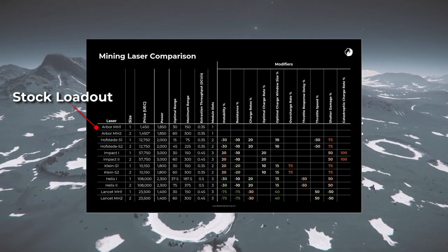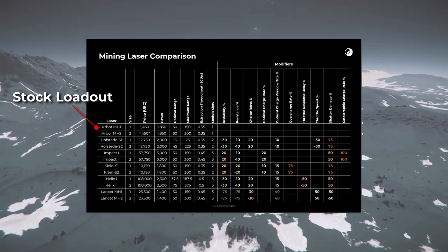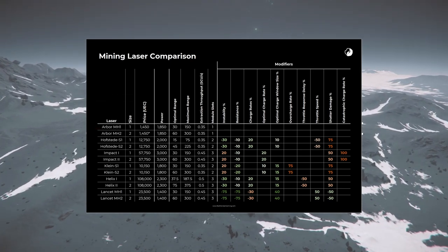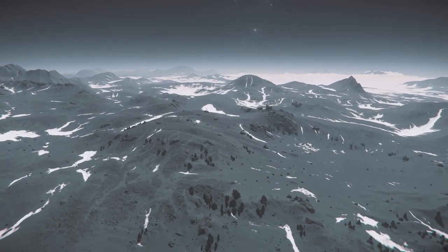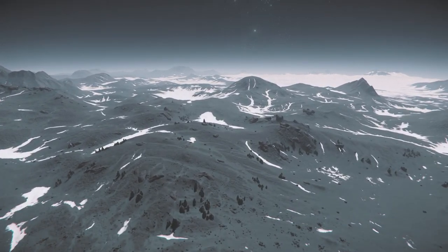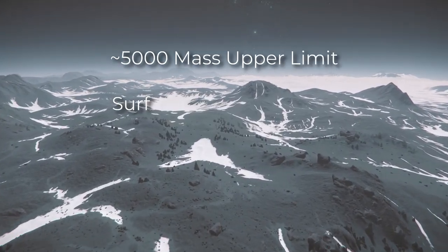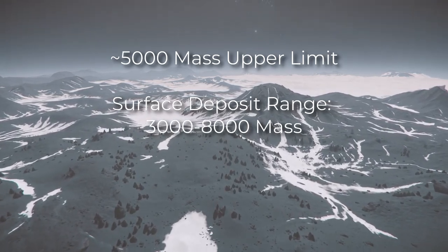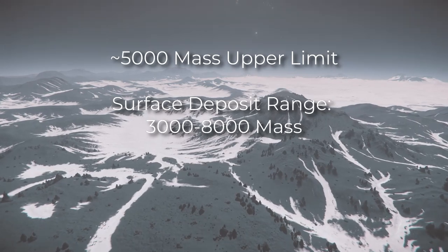You'll be stuck mining with the Arbor mining laser, which provides no benefit, no drawbacks, and has a middle of the road power output. The two main limitations you're going to be working around are rock mass and material instability. For rock mass, the Arbor mining laser will struggle to fracture rocks at or above 5,000 mass without assistance. Surface deposits come in sizes between 3,000 and 8,000 mass, so there are going to be a large percentage of deposits you come across that you just won't be able to break without help.